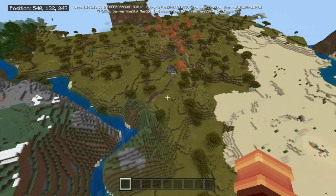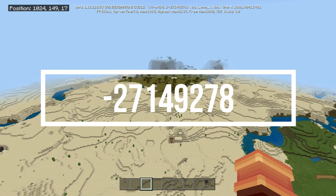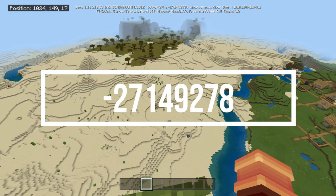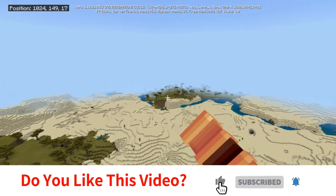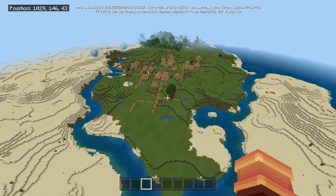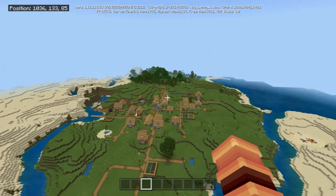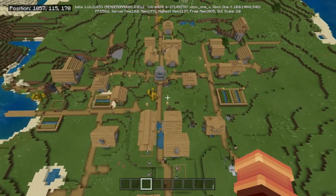There's our spawn, there was our desert village, our desert temple, and right over here is an acacia village and a huge savannah. Our final seed has a lot of biomes again — we've got a savannah with mountains in it, another desert temple with a huge desert, more savannah, some pumpkins, but the best part about this one is the nice village on the plains. We also have a forest and a roofed forest over there.